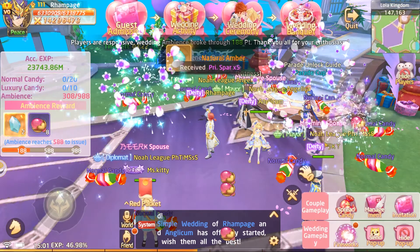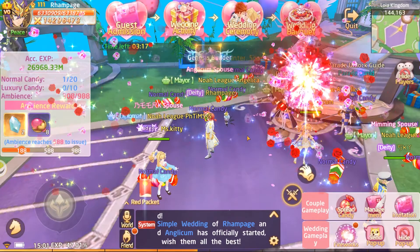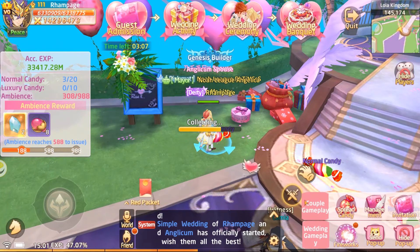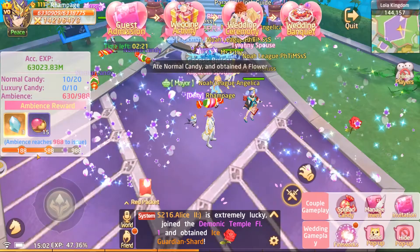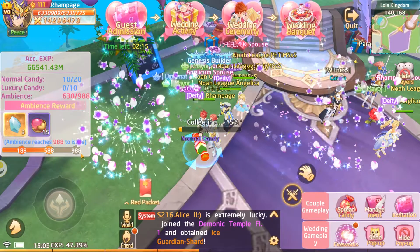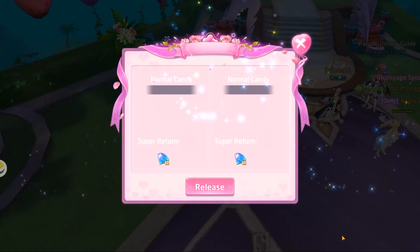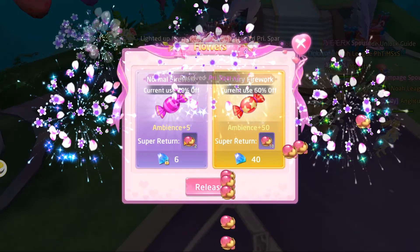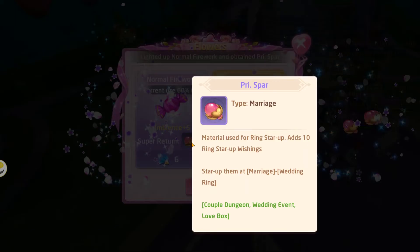An easy way to pick up candy is to click auto and your character starts picking stuff up automatically. This is why you want as many people as possible in the event — they all contribute to increasing the ambience. If you've got a lot of people, all they have to do is release fireworks, which in turn gives them rewards like ring materials.